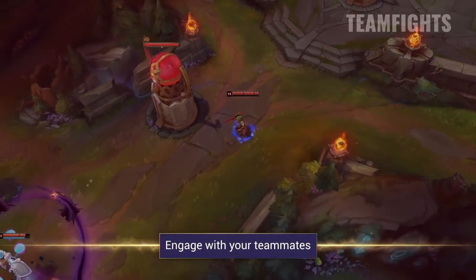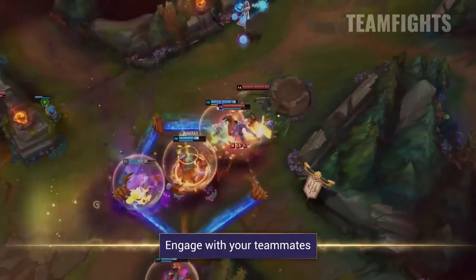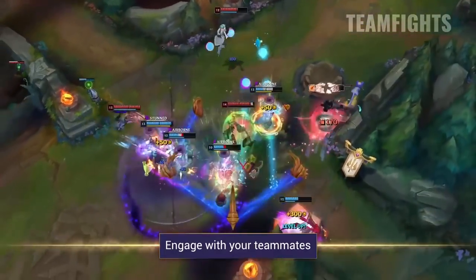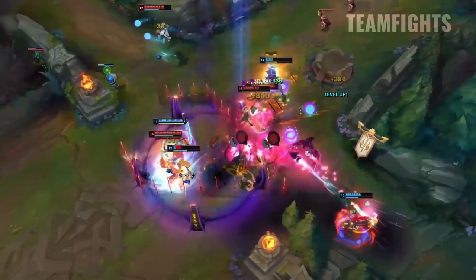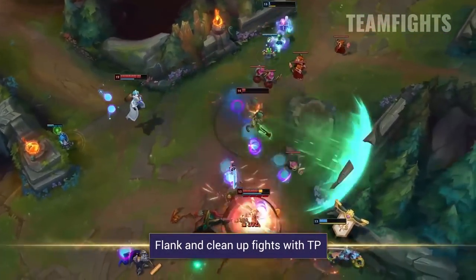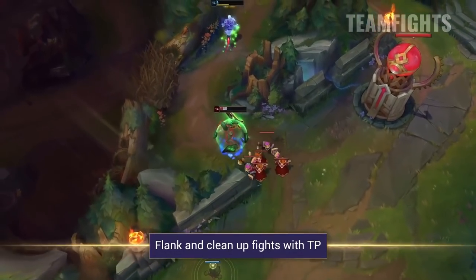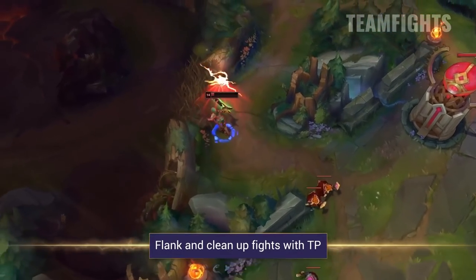In teamfights your main job is to focus on getting stuck in and taking out as many important targets as you can. Try to time your engage with your teammates' initiation as this should allow you to get your damage off far easier. Riven is exceptional at flanking and cleaning up fights already in motion. Try to get behind your teams through controlling vision or set up a well-timed teleport to sway the teamfight and game into your favor.